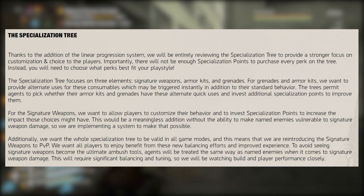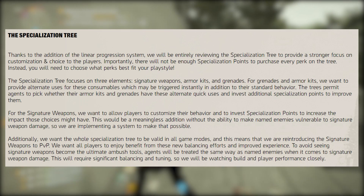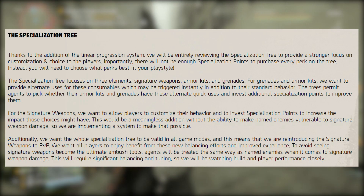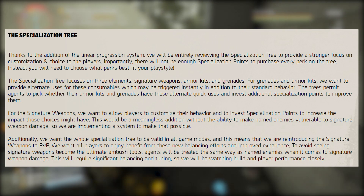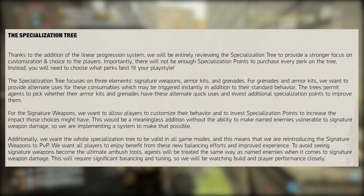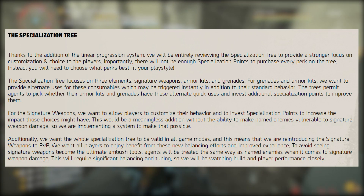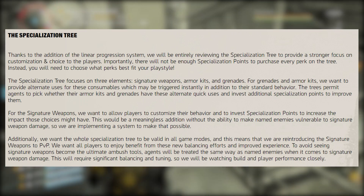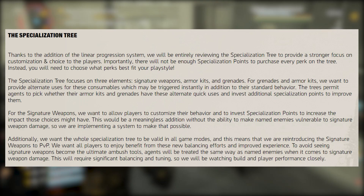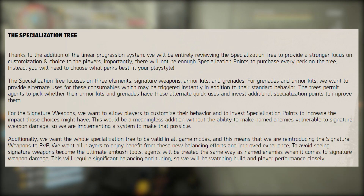For signature weapons, they want to allow players to customize their behavior and invest specialization points to increase the impact of those choices. This would be meaningless without the ability to make named enemies vulnerable to signature weapon damage, so they're implementing a system to make that possible. Additionally, they want the whole specialization tree to be valid in all game modes, which means they are reintroducing signature weapons to PvP. To avoid them becoming ultimate ambush tools, agents will be treated the same way as named enemies when it comes to signature weapon damage.